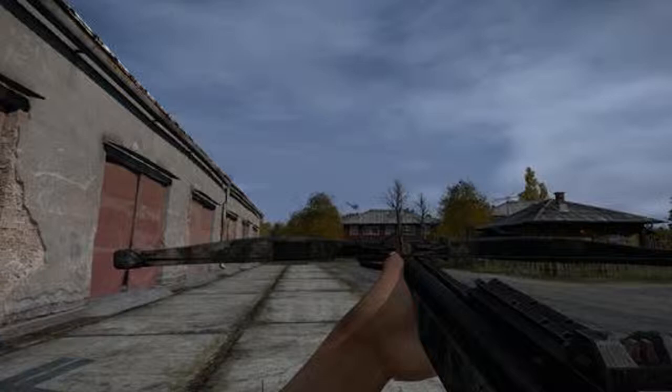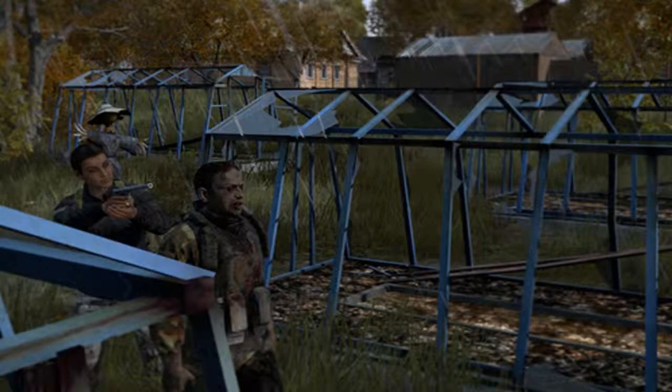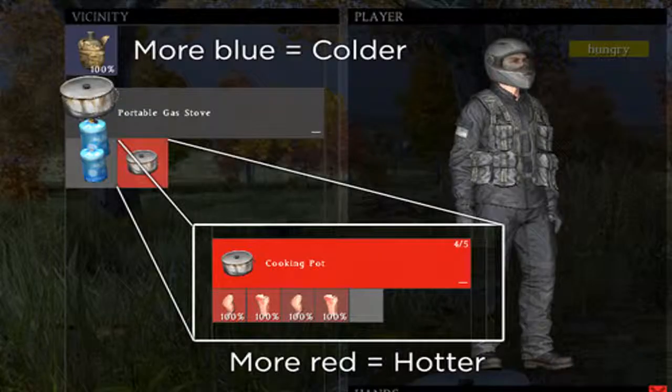There's also what looks like a pistol with a suppressor on the screen. There's another picture showing the pistol pointed at a zombie's head, I guess to kill the zombie with the suppressed pistol.